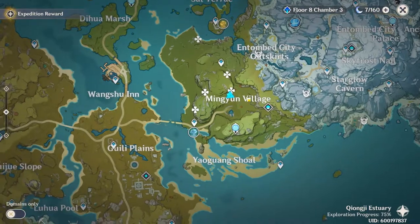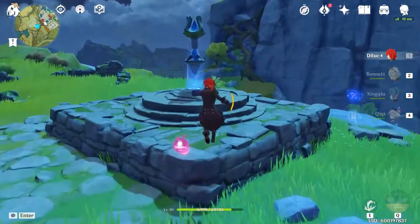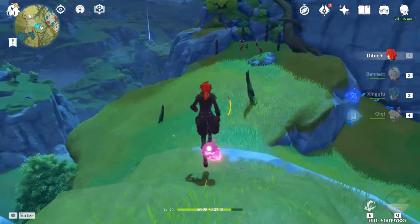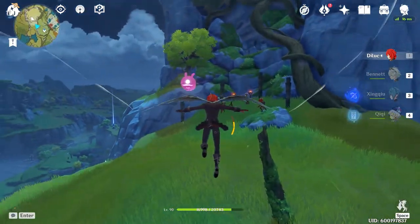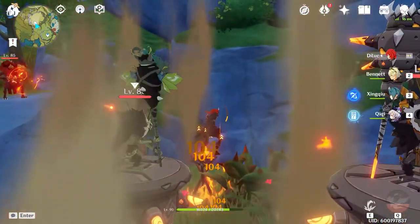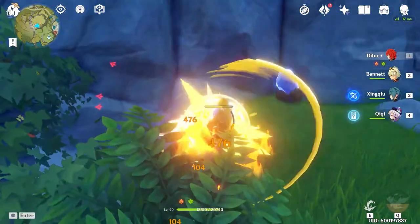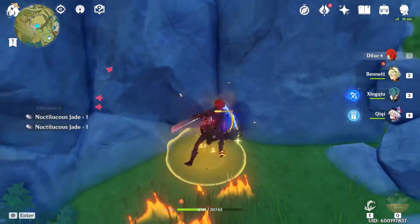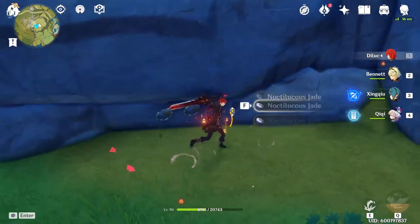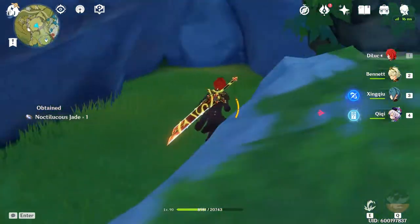Now we're gonna head on over to Mount Tianheng, which is southwest of where we currently are. Once you spawn in, immediately turn around — do not jump off, there's no need for that. You see that big tree trunk? We're gonna head over there and there's gonna be a couple of elite Mitachurls and a Dendro one. I recommend you get rid of all of them first, but I didn't do it because this has become like a regular routine for me whenever I farm this. Inside this room there's only five deposits you can break, so don't go around thinking there's more than five — I did that a while ago so you guys don't have to.